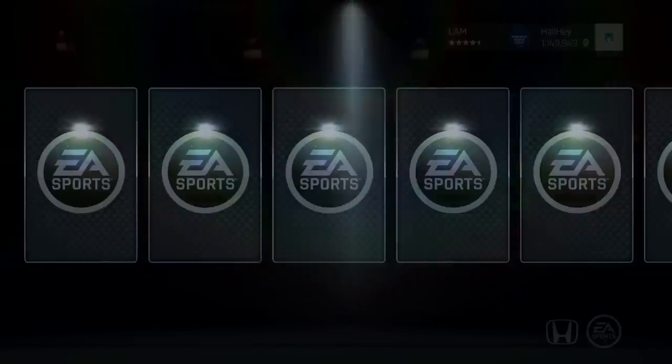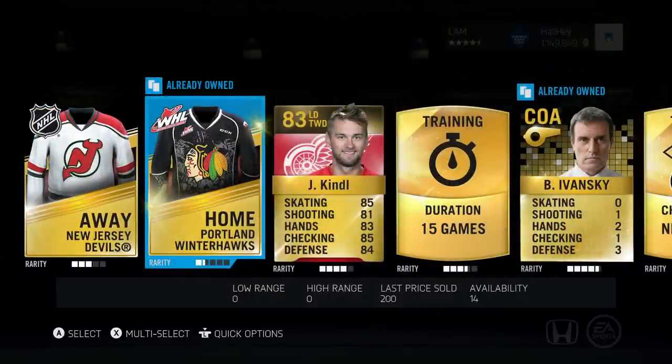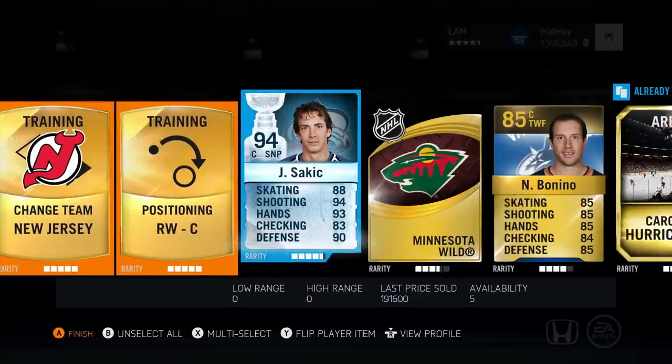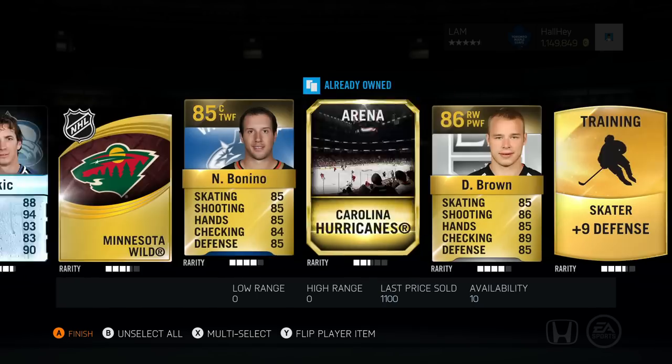Alright, second pack here. We got a New Jersey Devils jersey, Portland Winter Hawks jersey, Kindle, 15 game duration — oh yeah baby, Joe Sakic, 94 overall, 191k worth! That definitely makes our money back. Let's keep going through the pack, maybe we'll get another one.